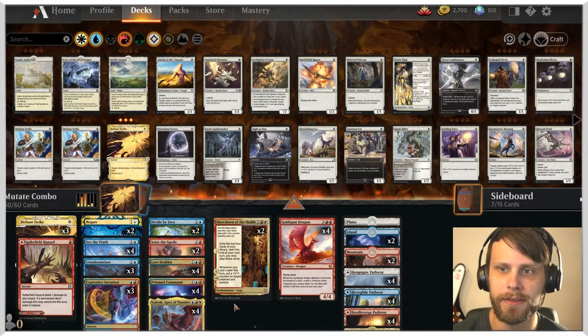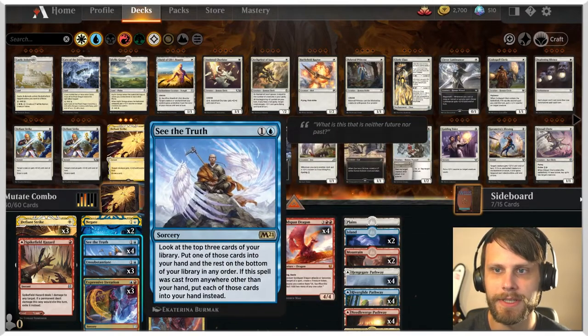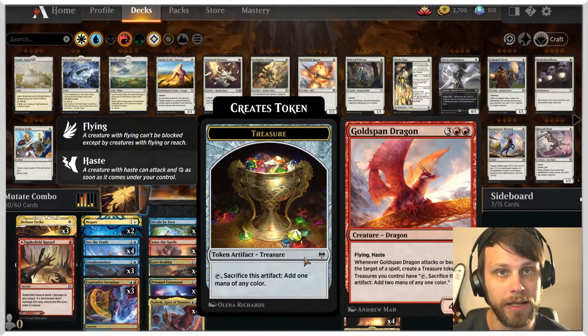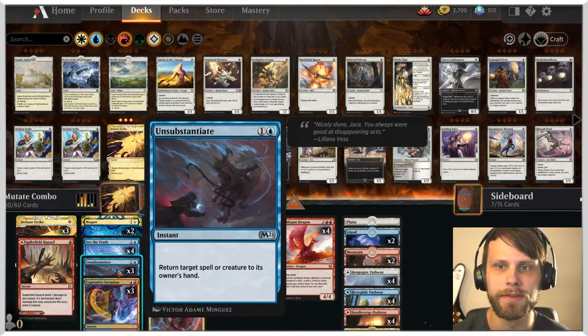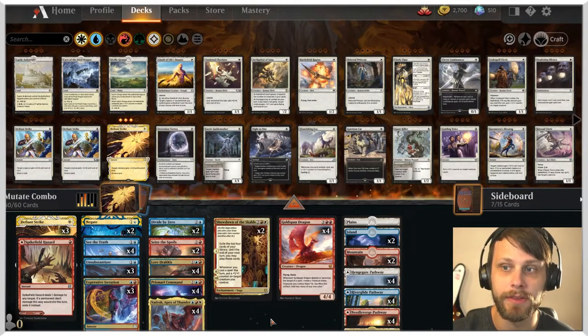That's definitely the fastest we can do it. But if we do that, we should be able to leave up two mana thanks to the treasure created after attacking — thanks to haste — for something like Unsubstantiate or Negate to protect it until the next turn when we can theoretically go off.